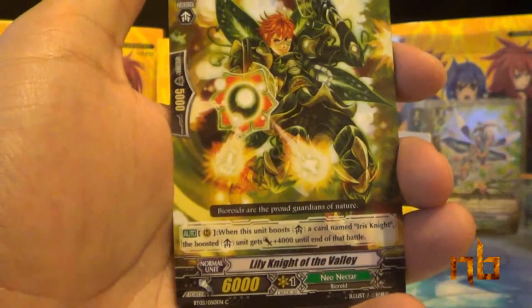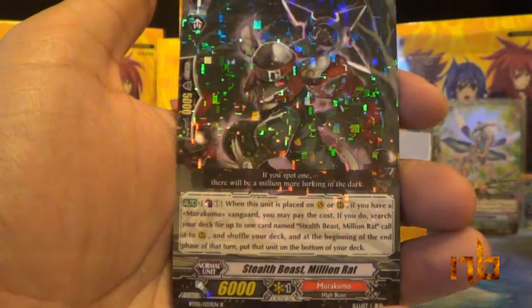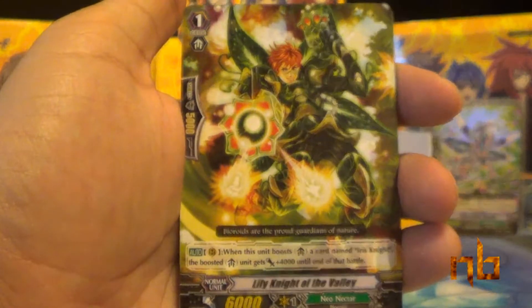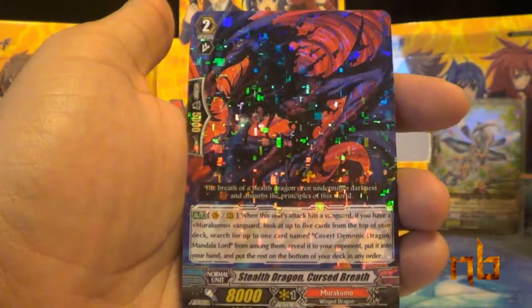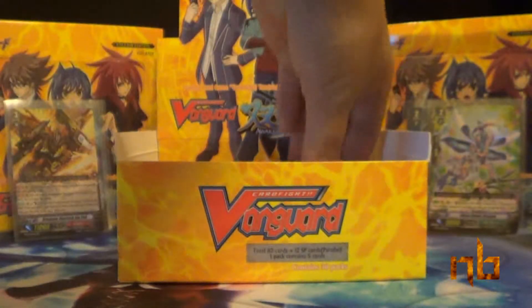White Hair of Inaba, Lily Knight of the Valley, Silent Sage Charm, Sweet Honey, and Stealth Beast Million Rat. Hopefully we'll get a Sentinel. Stealth Beast Leaf Raccoon, Lily Knight of the Valley, Death Feather Eagle, Guide Dolphin, and Stealth Dragon Cursed Breath — I think that's the first one we have, but I have terrible memory.